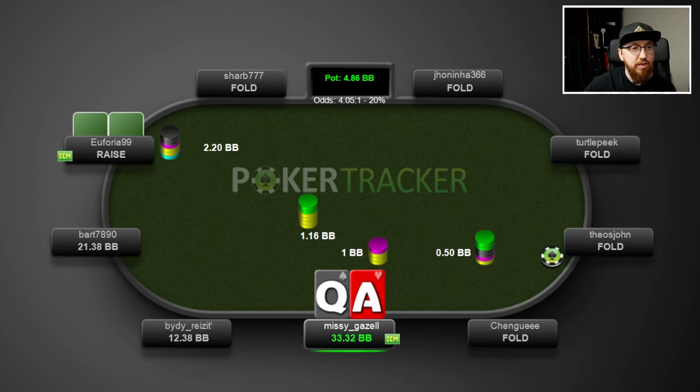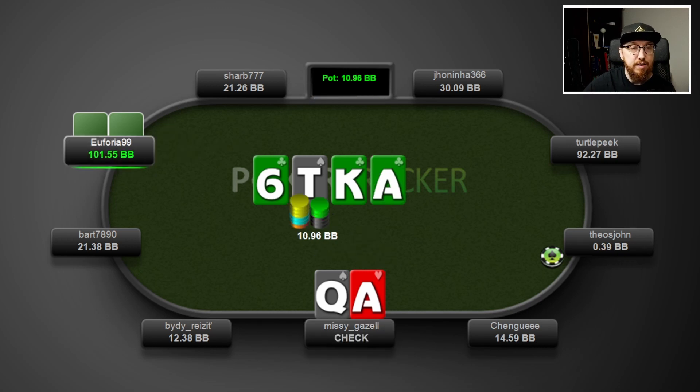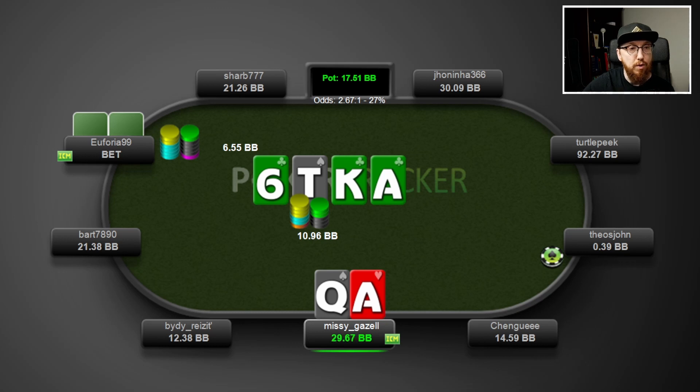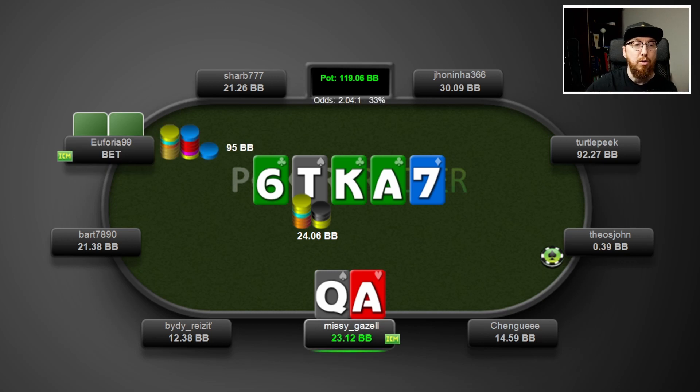Here's hand number two. We see a raise and we're going to flat ace-queen offsuit in the big blind. Flop comes king-ten-six with two clubs — we do not have a club, we do have one spade. We check and they go for a 40% pot bet, we call. The turn is the ace of clubs, we check, they bet, we call. The river is the seven of diamonds, we check, and they put us all in again.